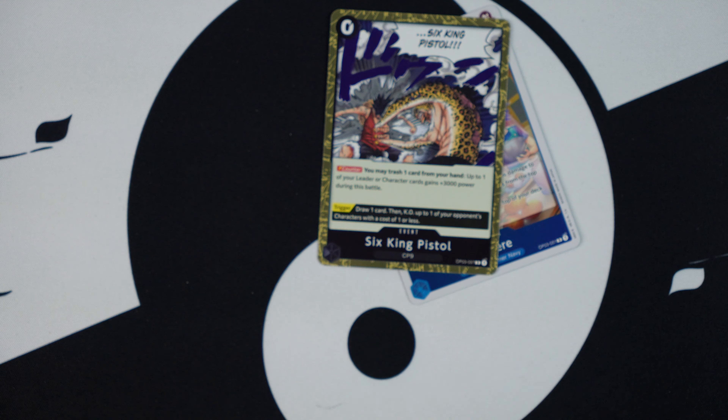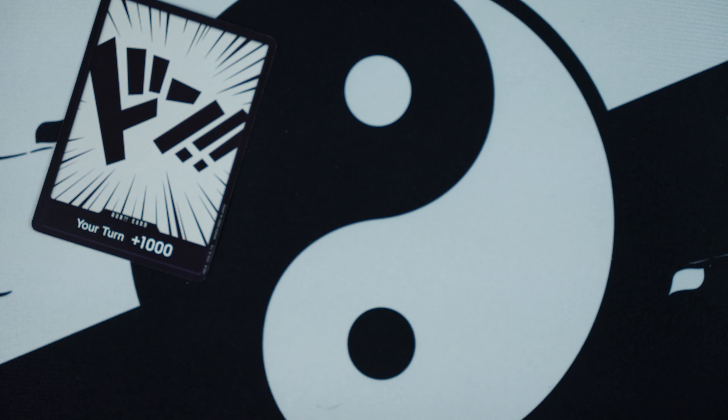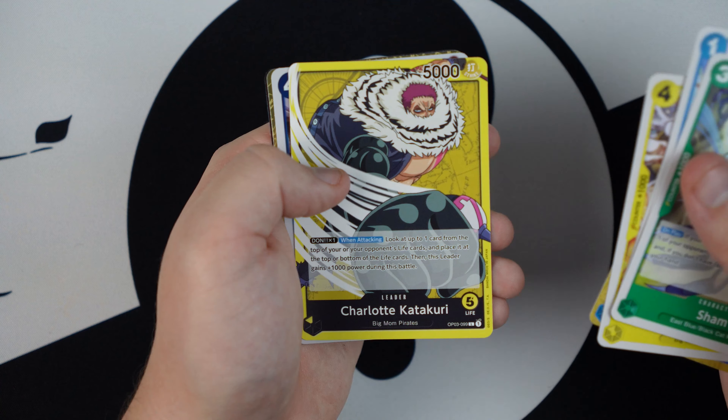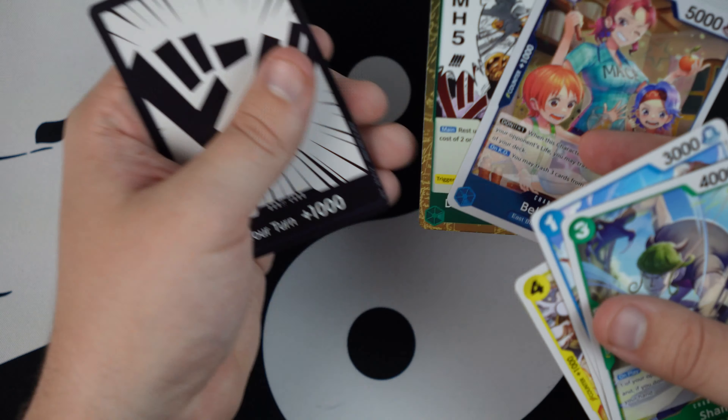I'm kind of new to One Piece card game — I've played a little bit, but I've actually just really been enjoying the collecting portion. I did try to do an opening of the Paramount War arc, the OP-02 set, and I did unbox some cool things, I'm pretty happy with that. Now I figured I'd just go through and open these up on camera, and I will let you all know the highlights. So let's get started.